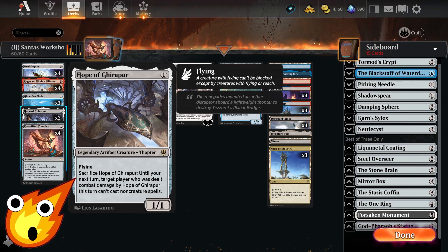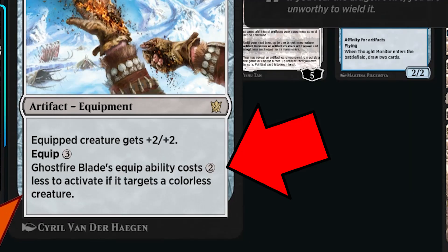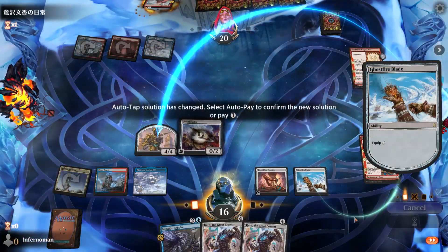Hope of Girapur is a legendary artifact Thopter that lets us do a little bit of damage and then sacrifice itself to prevent our opponent from casting non-creature spells — really helpful in a pinch in certain matchups. Ghostfire Blade provides a 2/2 pump for 3 to equip, unless it goes on a colorless creature like our Ornithopter, making it a much cheaper way of providing a heavy flying threat.